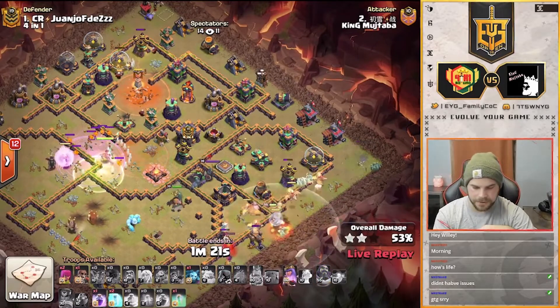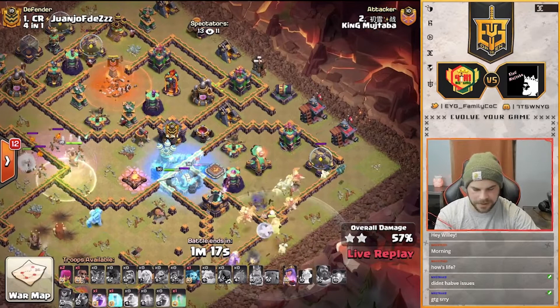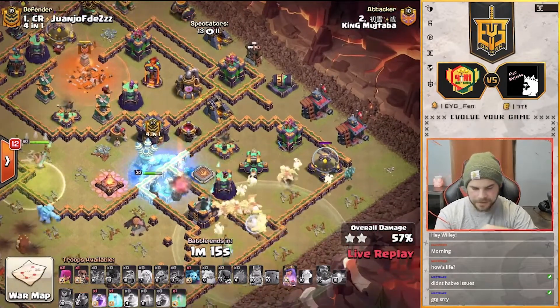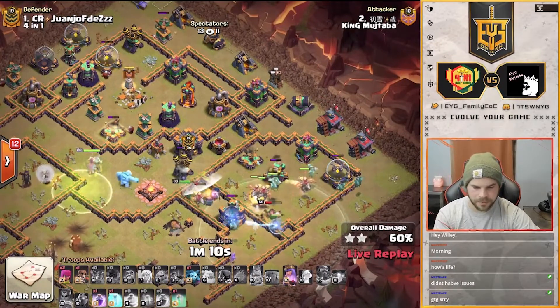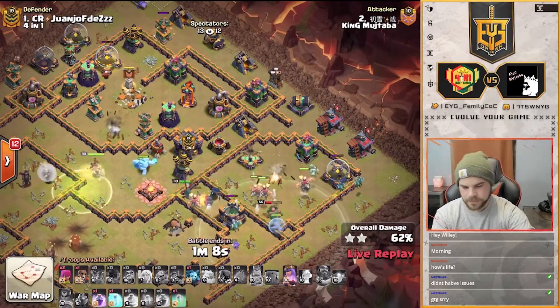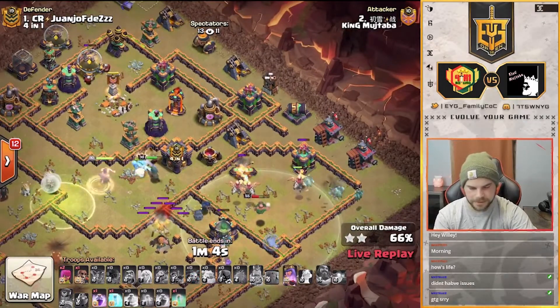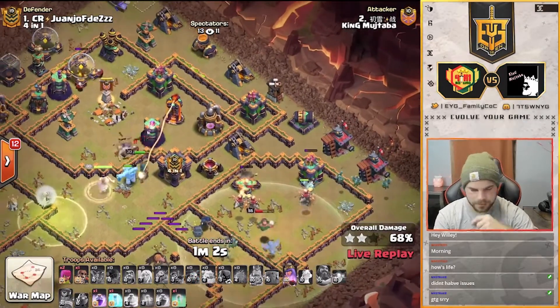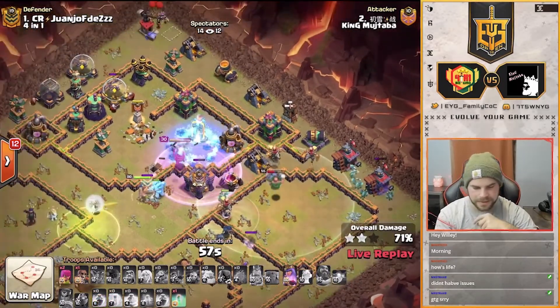Queen's getting through the CC in the core. His RC is going to fight the enemy RC. Pops a warden's ability. He's got dragon riders pushing in. He still has a rage to use and still has queen's ability as well. It's looking pretty decent here. He still has to fight that sweeper but the RC's going to get it taken out. He's got an ice golem in there as well — that's going to help do a little bit of tanking here, maybe.